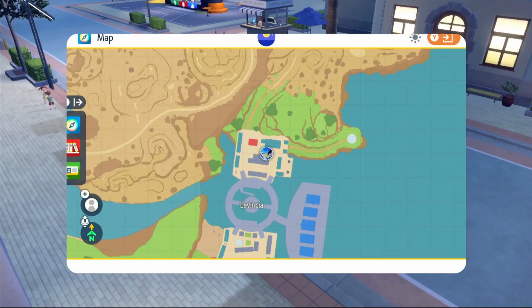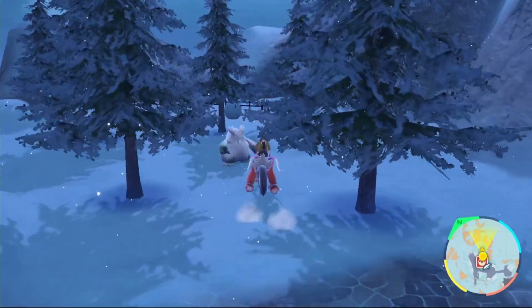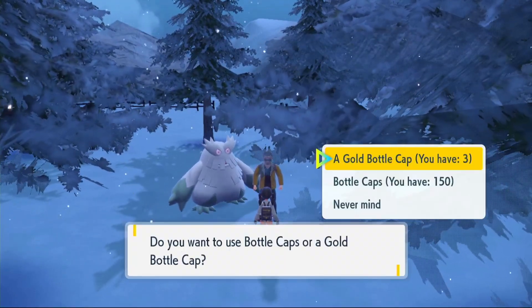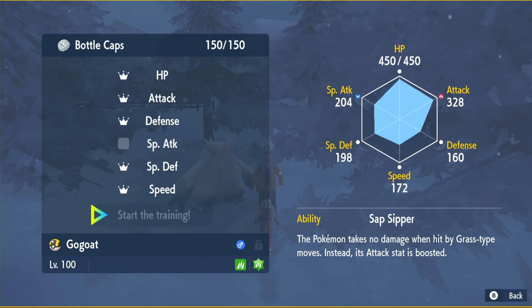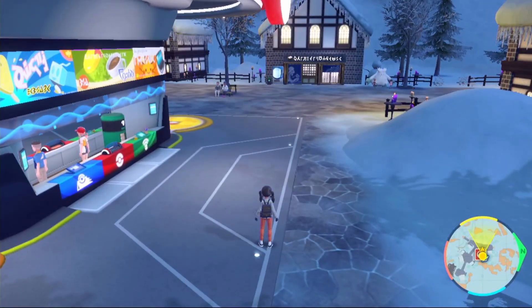Once you've bought your Bottle Caps, come over to Montenevera in the snowy area. Speak to the person next to the Abomasnow — he will hyper train your Pokemon. Click on your GoGoat, then click Bottle Caps. Select HP, Attack, Defense, Special Defense, and Speed, then start the training. You will now have max IVs along with your EVs, and all your stats are sorted out.